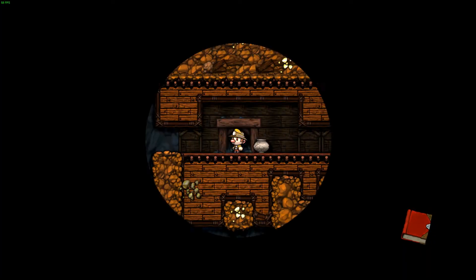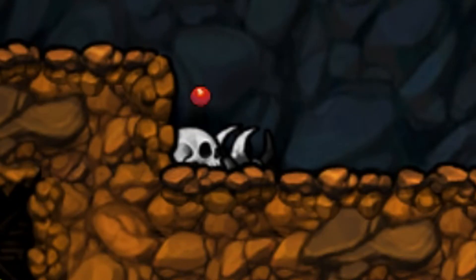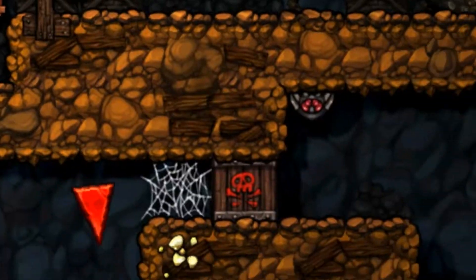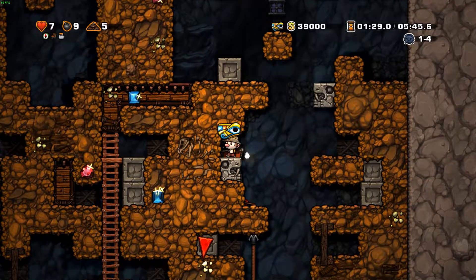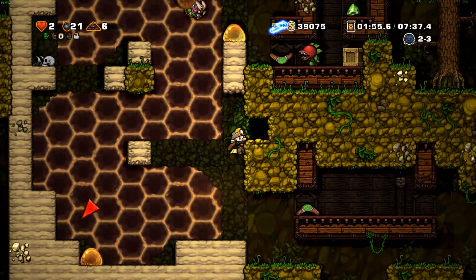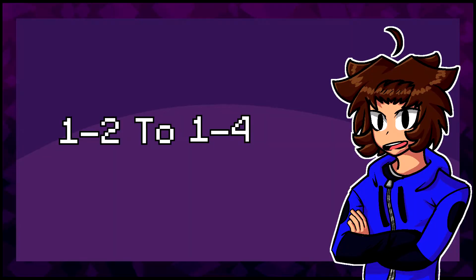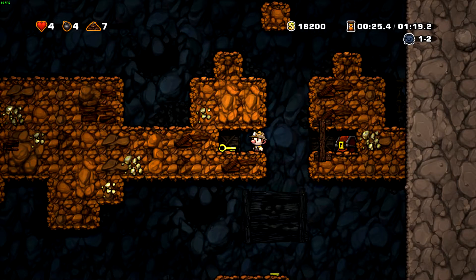The first area: The Mines. You begin in the Mines, a fairly friendly place with bats, spiders, occasional scorpions, skeletons, and cavemen. Around the end there are spikes and arrow traps littered around, and explosives which are dangerous. This area will always contain the Udjat Eye — an item that lets you see gems in the wall and helps you find the Black Market in the Jungle. Levels 1-2 to 1-4 have a chance to generate this item in the form of a chest with a golden lock; the key will always appear on the same level as the chest.